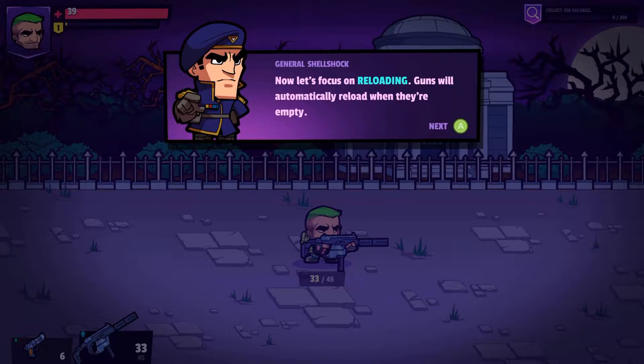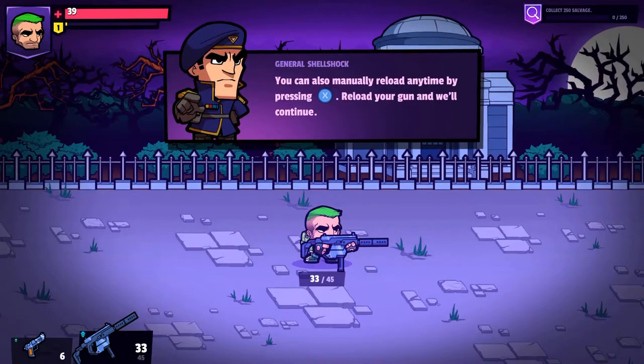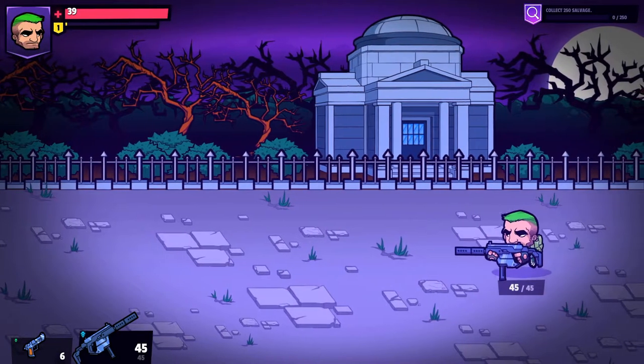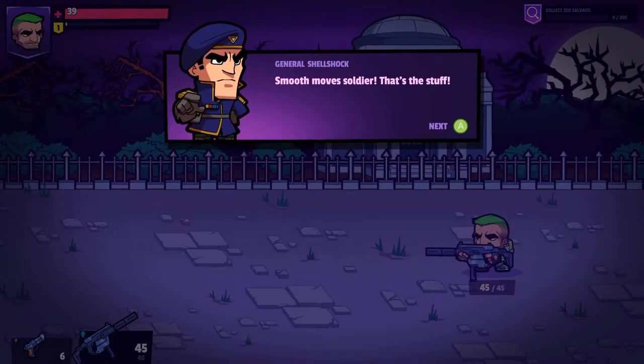Now let's focus on reloading. Guns will automatically reload when they're empty. You can also manually reload any time by pressing X. Rock and roll. Sometimes you'll need to move quickly to avoid an enemy attack. Dash forward a short distance by pressing left trigger. Smooth move, soldier. Be aware, dashing while reloading will cancel the reload.